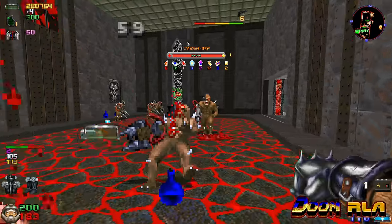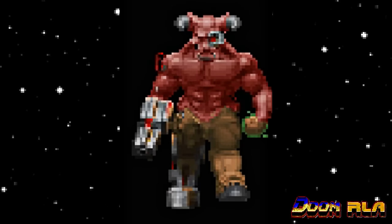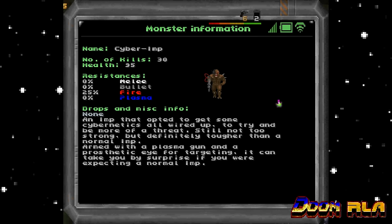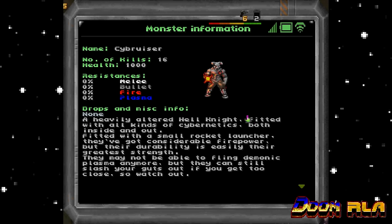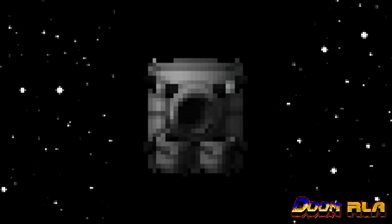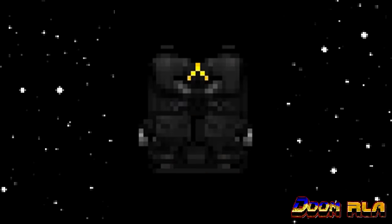To get the best out of your experience, I suggest you get the DRLA Monster Pack. It adds many cool deviations of monsters with different behaviors and attacks. After encountering a new monster, you can open the PDA and learn more about them. You'll also be able to see what type of damage resistances they have so you can exploit their weaknesses. Finally, DRLA adds a variety of backpacks too, but those seem to be removed when combining DRLA with Doom RPG.